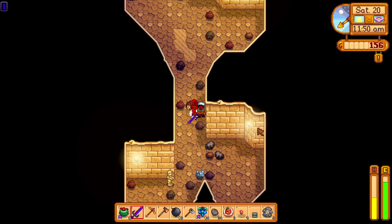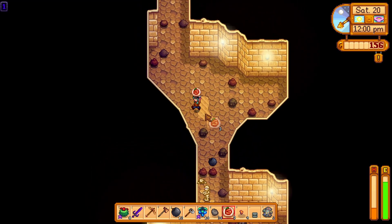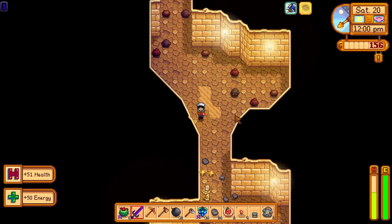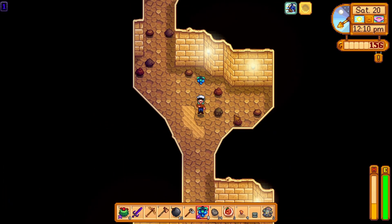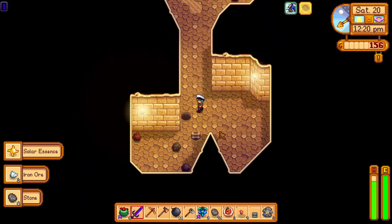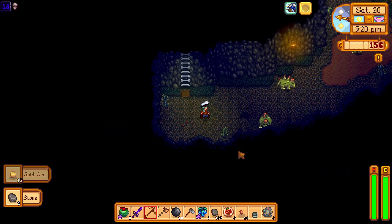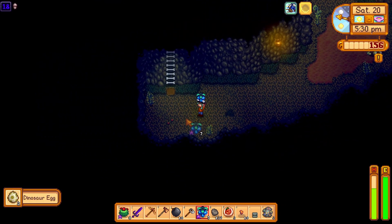I don't think I need to give him a loved gift today, so maybe I'll just give him a liked one. This is just floor one? Today is not my day. There's a hole — seven levels, wowza. A diamond! Let's kill these pepper rexes. There's my dino egg — now we can go.